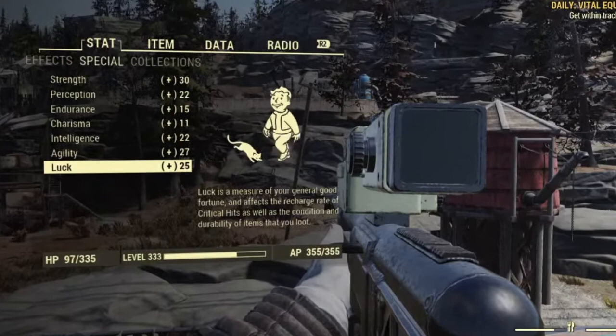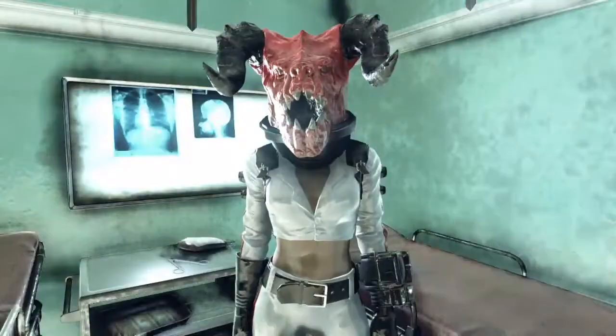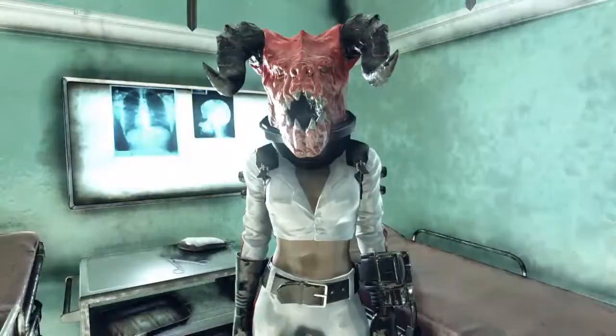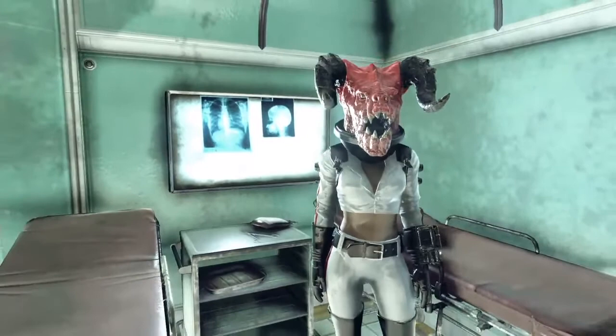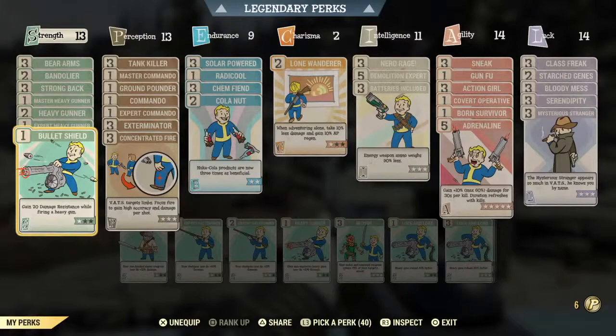Last is Luck, which measures your general good fortune and affects the recharge rate of critical hits as well as the condition and durability of items that you loot. Here is helpful hint number one: you don't have to spend your perk card points right away. You can let them sit and accumulate until the card that you want comes around. Why invest in a card that you don't need? And now I'll go through every single perk card that is available.